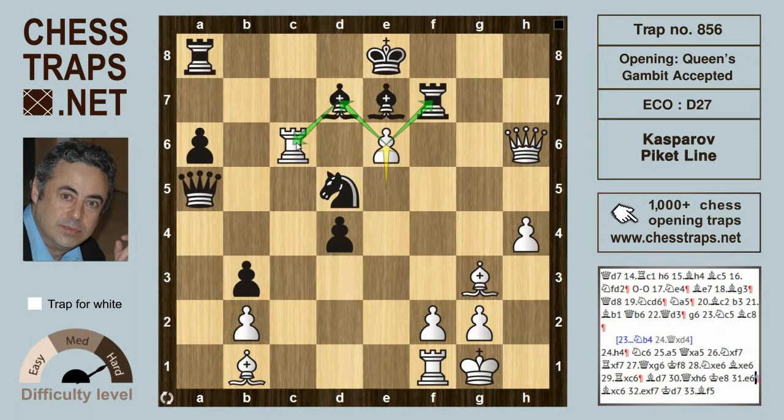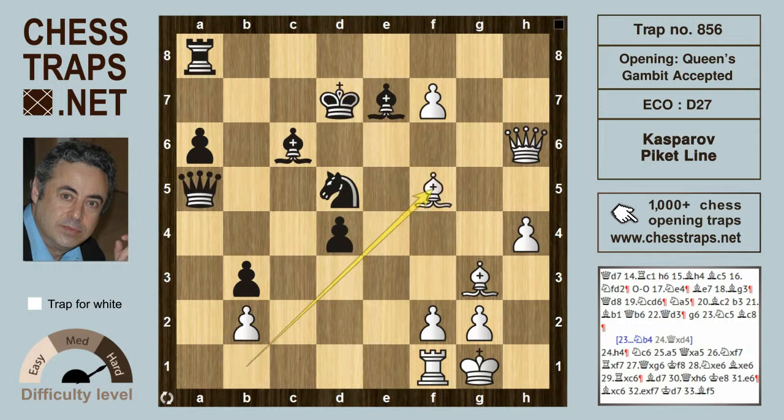The best way to finish it off is to push the pawn to e6, forking the bishop and the rook. It doesn't matter if black takes the rook on c6 — after bishop takes on c6, e takes f7 check, king d7, bishop f5 is going to win in a couple of moves. After king d8, maybe queen h8, and white is winning. This has been the Kasparov vs PK line in the Kasparov Gambit — hope you found it useful, thanks for watching.